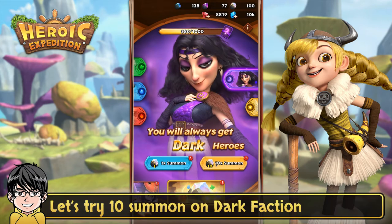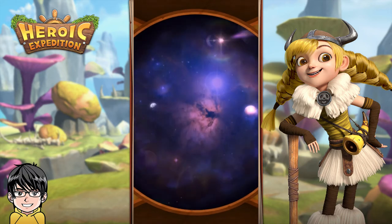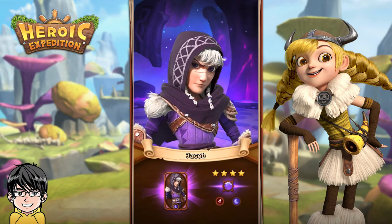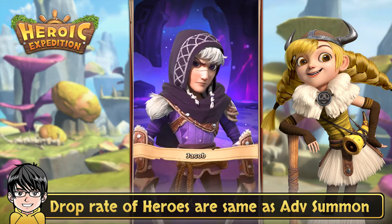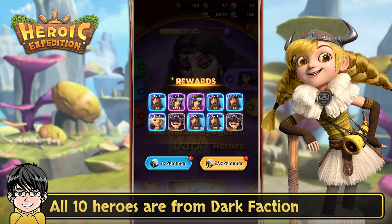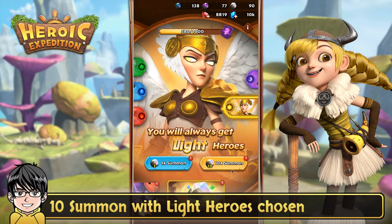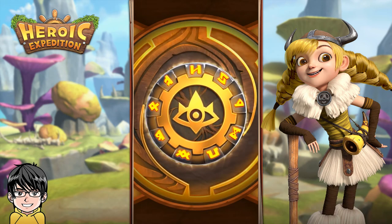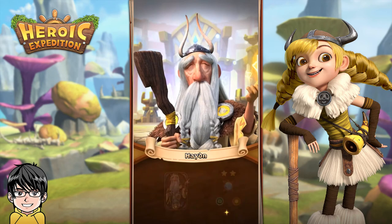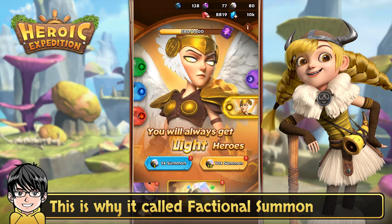Let's try 10 summons on the dark faction. The drop rate of heroes is the same as advanced summon. All 10 heroes are from the dark faction. Now 10 summons with light heroes chosen — got 10 light faction heroes. This is why it's called factional summon.